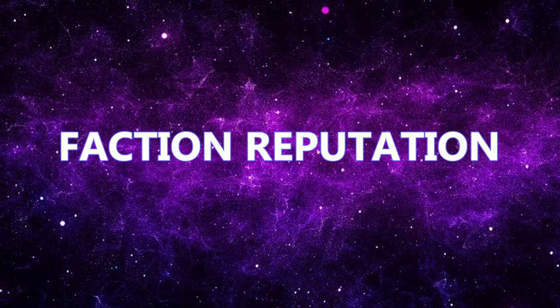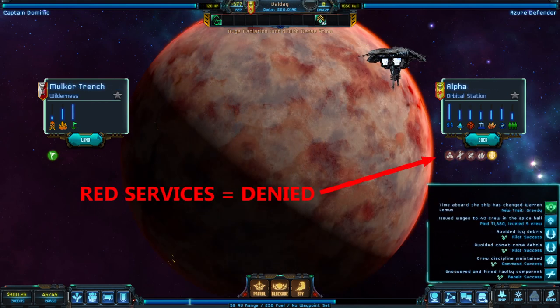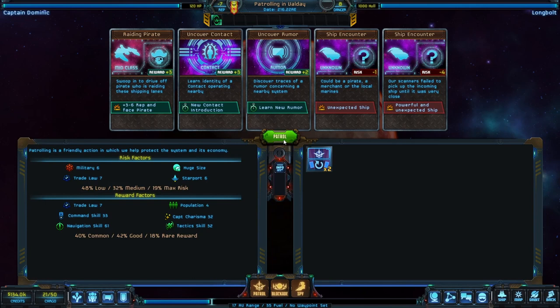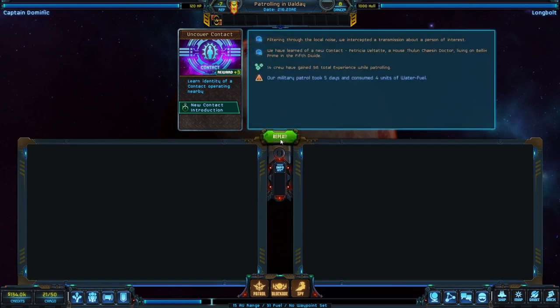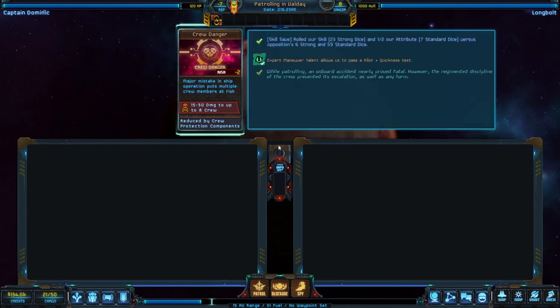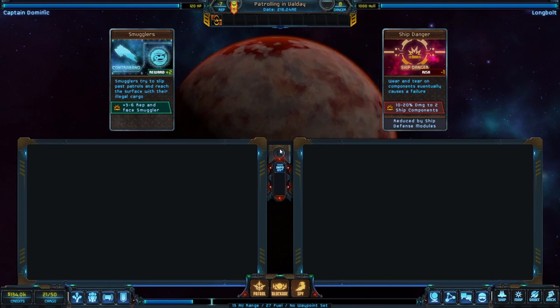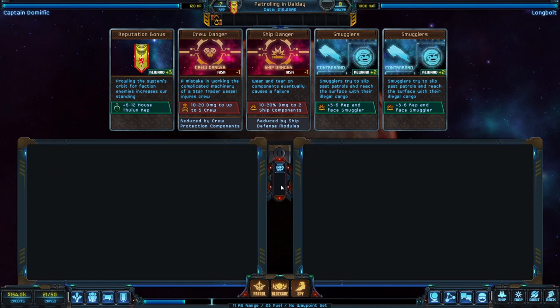Something I want to touch on is faction reputation. Whenever you're orbiting a system, you can see your faction reputation score. If you have negative reputation, some services on the planets below may be off limits, and with especially bad reputation you won't even be allowed to refuel. However, patrolling via the card game offers a great way to raise reputation — look for cards that give a reputation bonus. Earn enough and you can raise your reputation into positive numbers, allowing you to stop anywhere to refuel, repair, and raise crew morale at the spice bar.